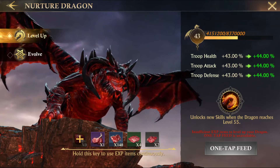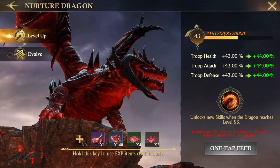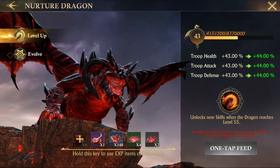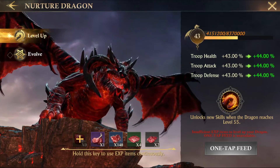The dragon level can be accessed from the nurture screen as well, and you increase this by using meat. You cannot buy this, so everybody is on an even playing field. The main ways to acquire meat would be killing troops with your dragon in a march, path of legend and the legend shop, the labyrinth and spire stores when they open.